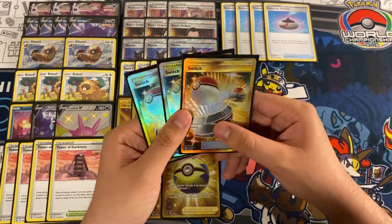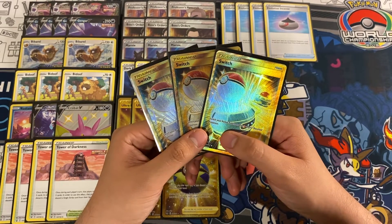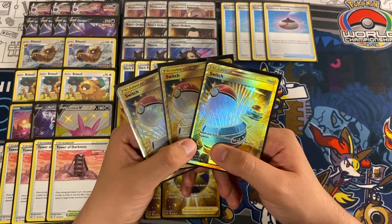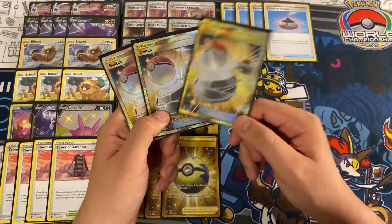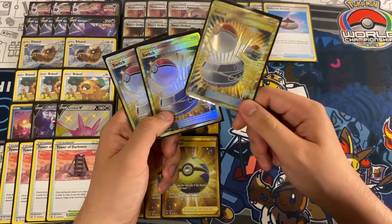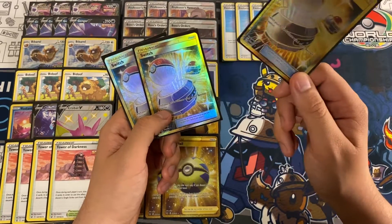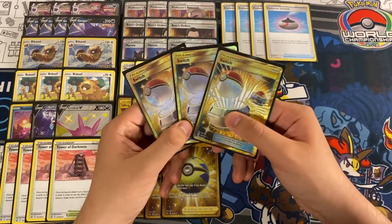Next up we are playing three copies of Switch — switch your active with one of your benched Pokémon. This is a very important card because G-Max Swallow Up says this Pokémon can't attack during your next turn, so we need to get it out of the active and switch into another powered-up Gengar VMAX, or switch into a Pokémon with an Air Balloon attached so it can retreat back to the Gengar, essentially resetting it.